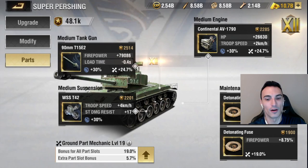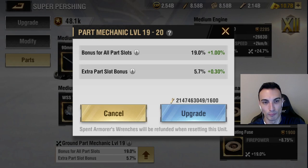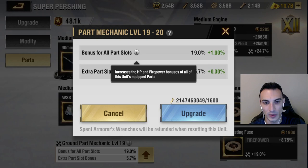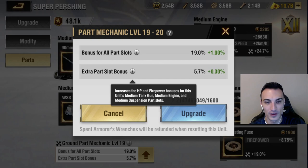We're going to click here and see exactly what these ground part mechanics are. This unit's part mechanic can increase the HP, or health, and firepower bonuses of its equipped parts. We've got to click on the up arrow here — you guys can see bonuses for all part slots, we're going to get 1%, and then extra part slot bonus, we're going to get 0.30%. Clicking the info: increases health, HP, and firepower bonuses of all of this unit's equipped parts. Extra part slot bonus increases the HP and firepower bonuses for this unit's medium tank gun, medium engine, and suspension part slots.